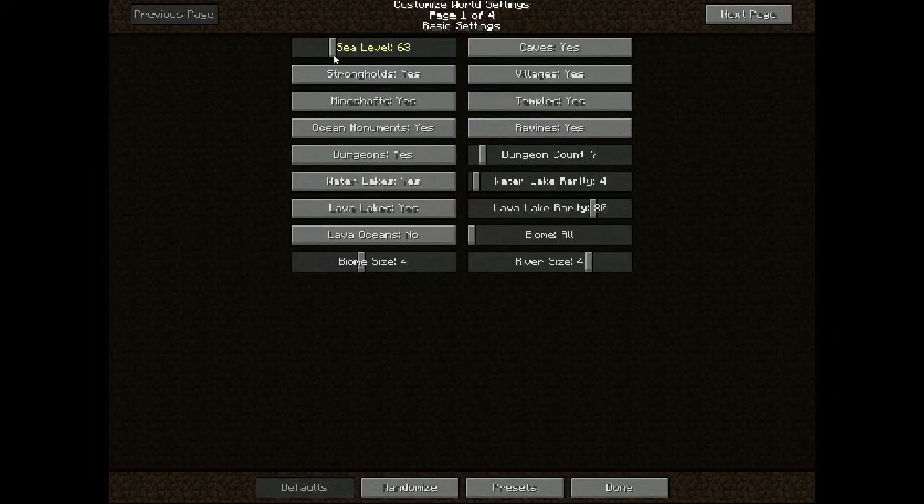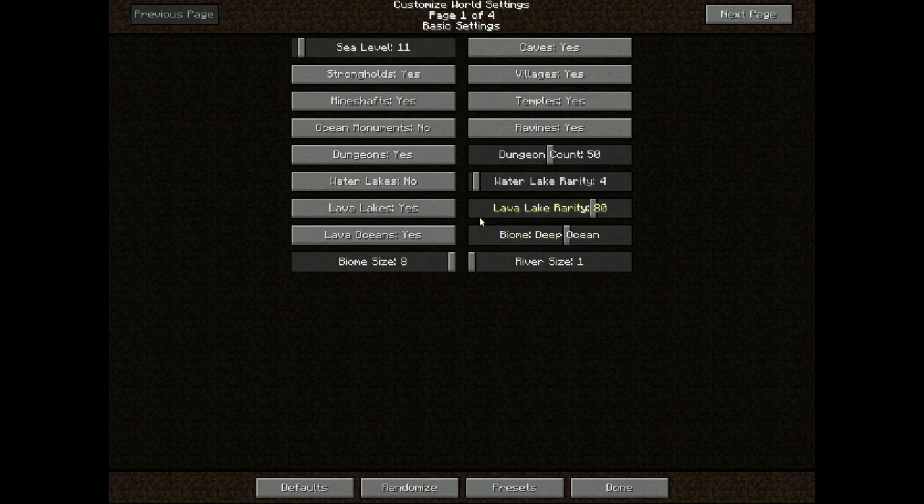Drop sea level down to about 11, ocean monuments, boost up dungeon counts, turn up water lakes, make lava oceans a thing, biome size max, river size minimum, lava lake rarity decreased, water lake rarity max, and you're done.